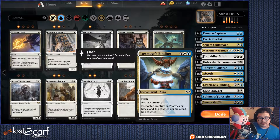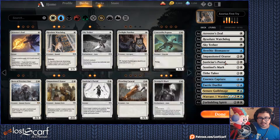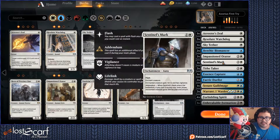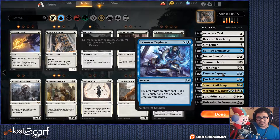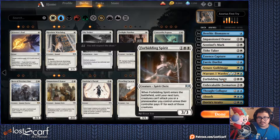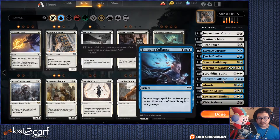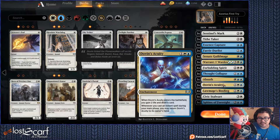I'm not really using anything that utilizes Justicar. The best one for Justicar is Orzhov, so we'll get rid of that. I want to have these two Tithe Takers because they're just annoying to deal with. Essence Capture, Fairy Duelist — different forms of removal. Forbidding Spirits — they're just good to have. Unbreakable Formation — get rid of it. Thought Collapse — keep those. Absorb. I like having multiple removals in different ways.